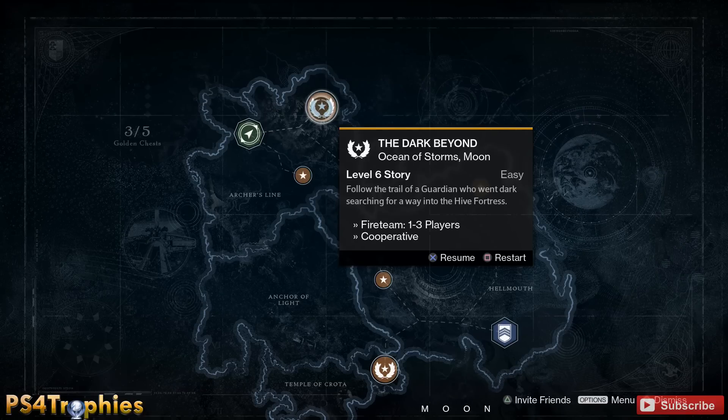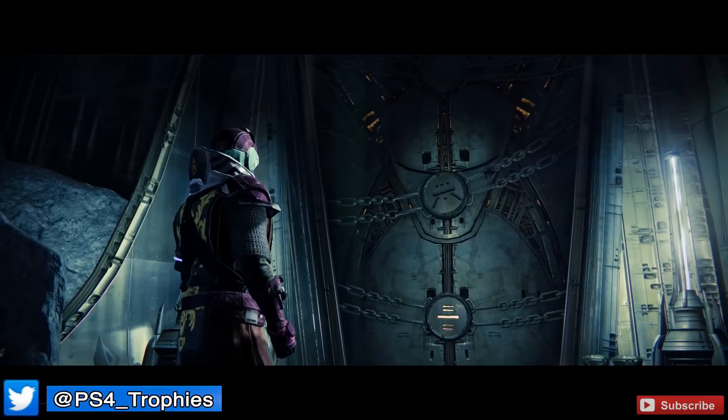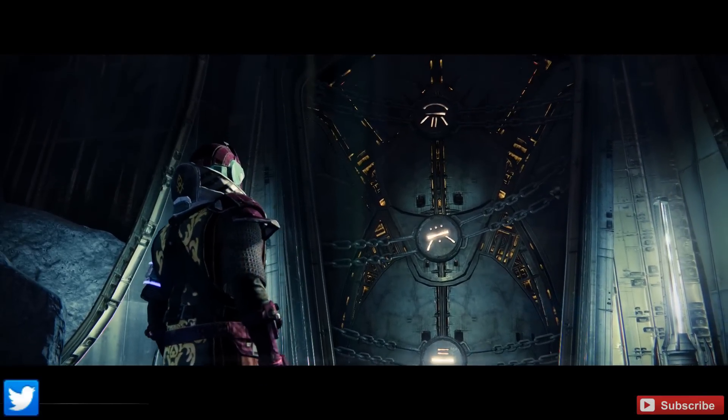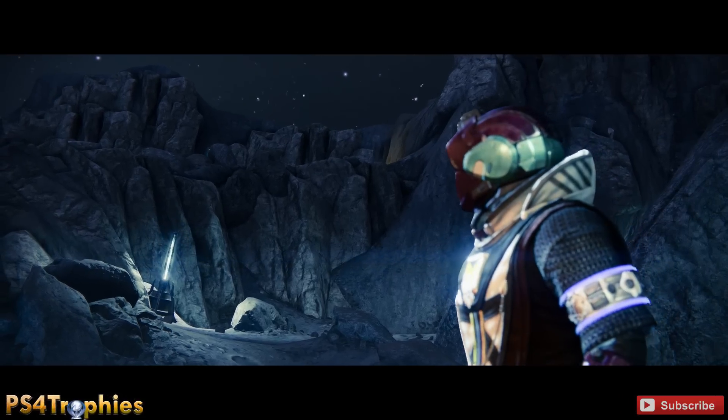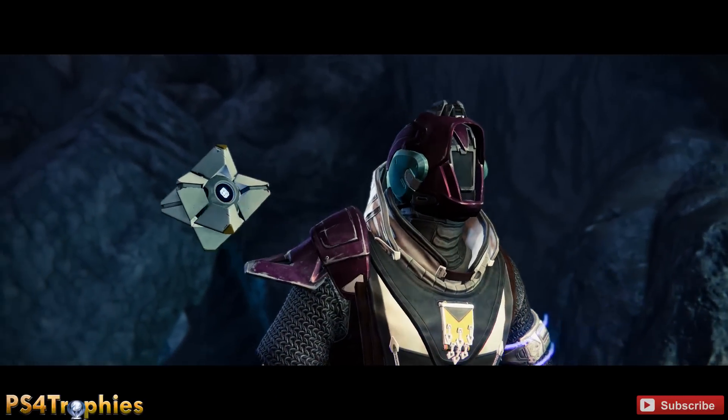Hey guys, Brian with PS4 Trophies. A lot of people are asking me how I farm for legendary gear, and here's how I do it. I go to the story mission level six on the moon called The Dark Beyond. There's an area after a cutscene during this mission where a door is going to open, and once this door opens, a bunch of thralls come out. The thralls are those really fast-moving enemies that run towards you.